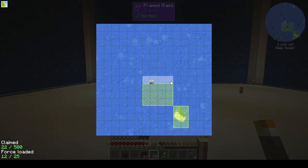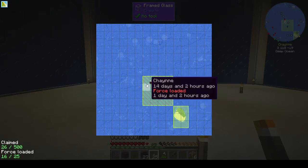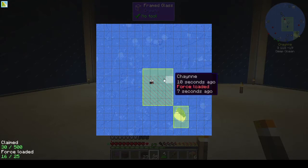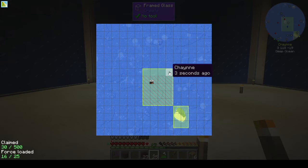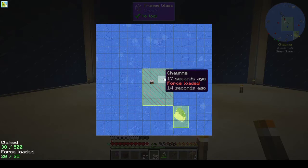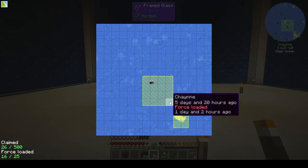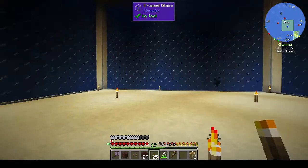Let's claim all along here and force-load it. If you don't know how to claim chunks, just drag your mouse across. To force-load press shift and drag your mouse across, and to unforce-load right-click to get rid of your chunks.